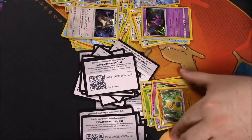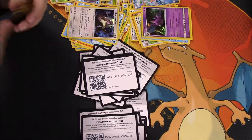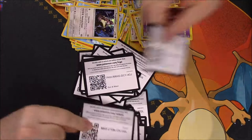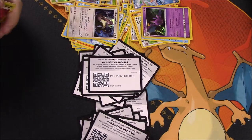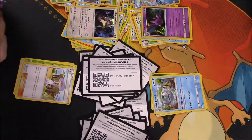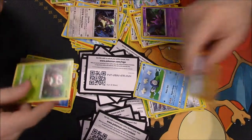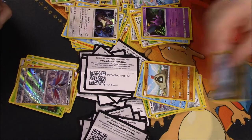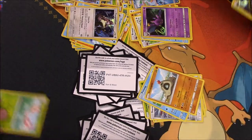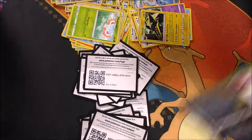We've got two packs left — our last two sets. We got a Fairy Energy, Metapod, Lillie, Boldore, Growlithe, Grubbin, Zubat, Torkel, Growlithe, reverse holo Skarmory, and a Masquerain. And you got a Vikavolt — you got a holo rare too!